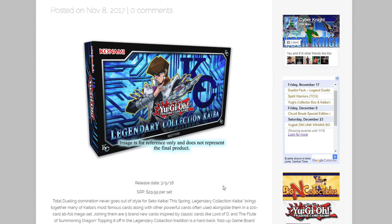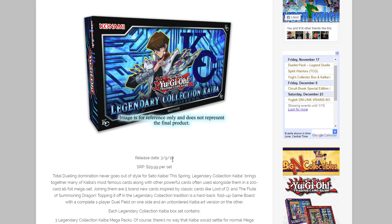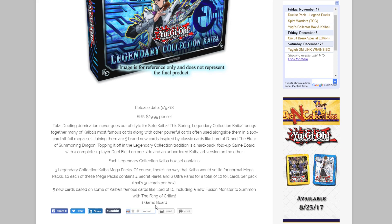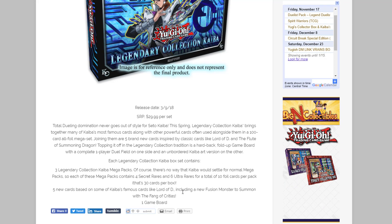The box looks awesome — it's basically just another Legendary Collection like I've seen in the past with a few changes. This will be released on March 9th, 2018, so not too far away — about four or five months. It's going to be around $30 like past ones and will include a game board like past ones as well.